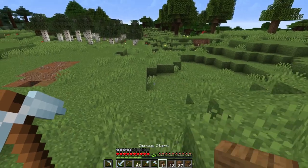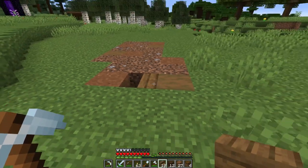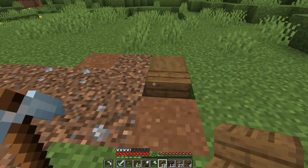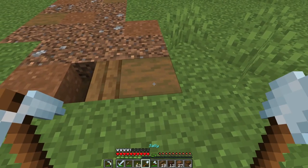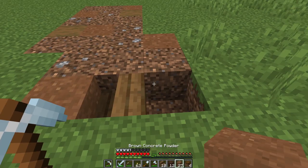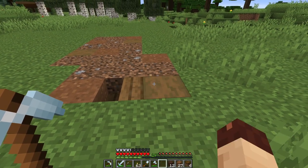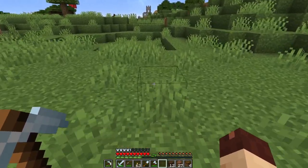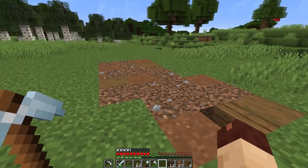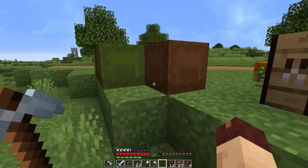If we put a spruce stair on the end of this — yeah, that's not too far off. And if we had them going the other direction like this — yeah, that's not terrible. The only other thing that might work is either some light gray concrete...